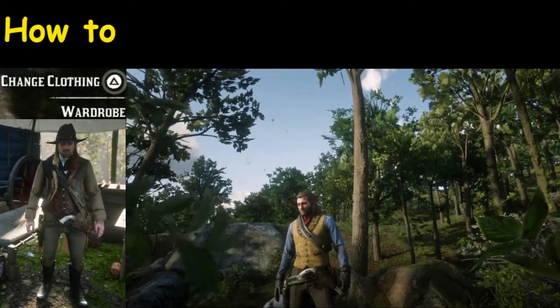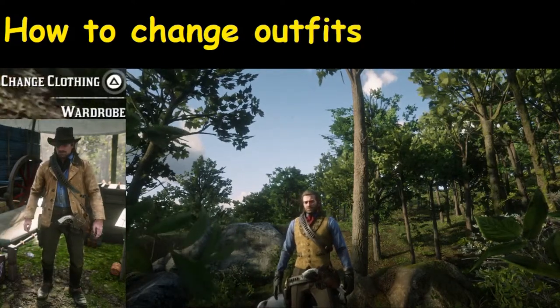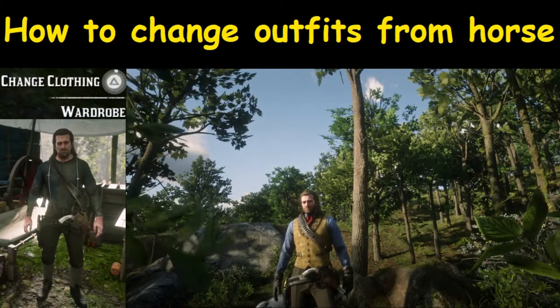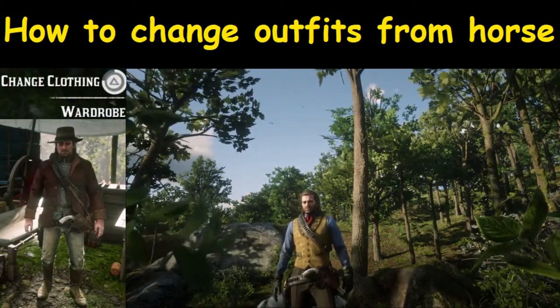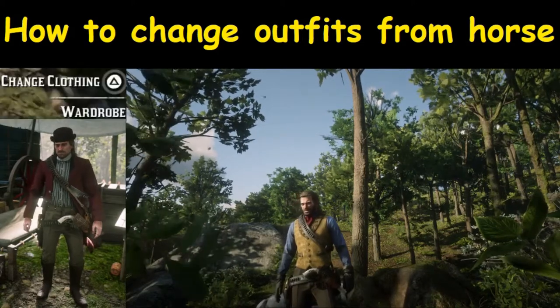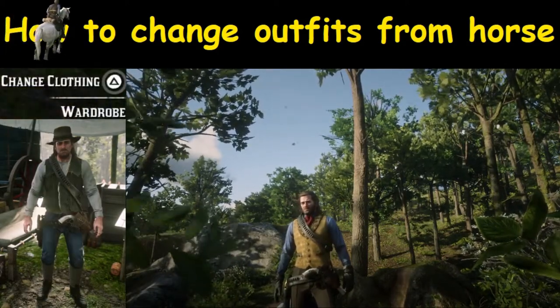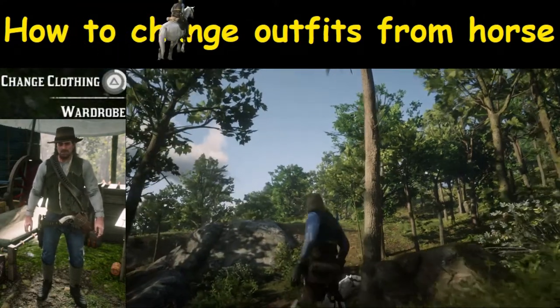Welcome to Red Dead 2. You're wandering around, you're a long ways away from camp, and you decide you want to change an outfit. But how do you do it? You don't want to go to the store and buy another one. I'm going to show you an easy way to change an outfit, provided, of course, that you have a horse or your horse is in whistling range. Just make sure you figure out a way to get your horse in whistling range and you'll be fine.